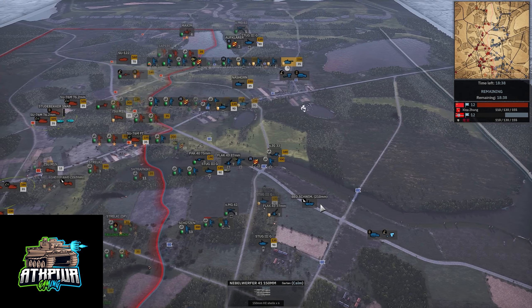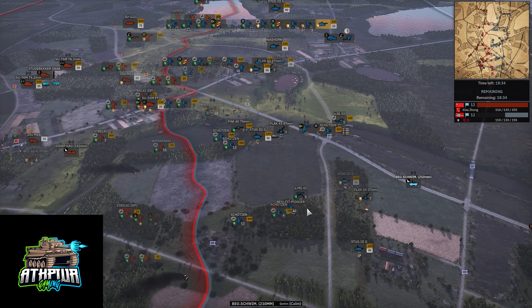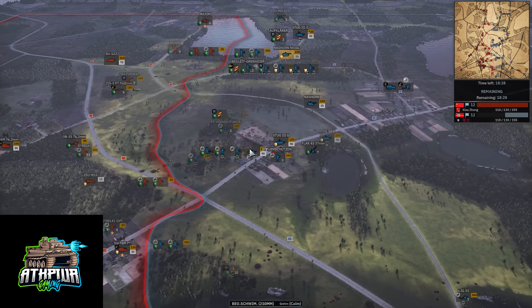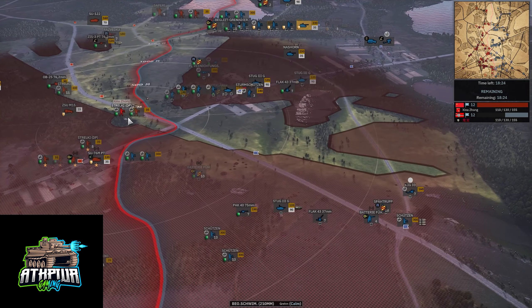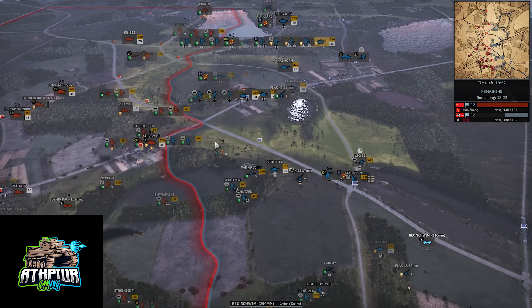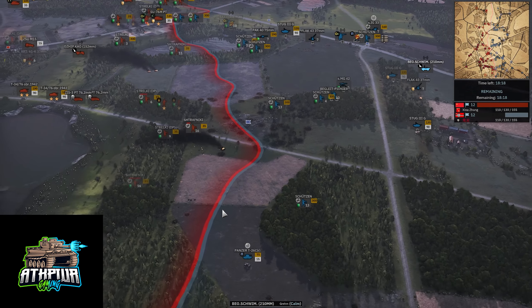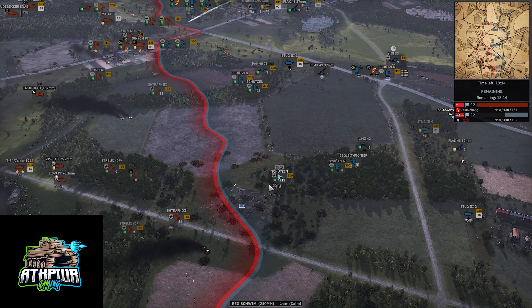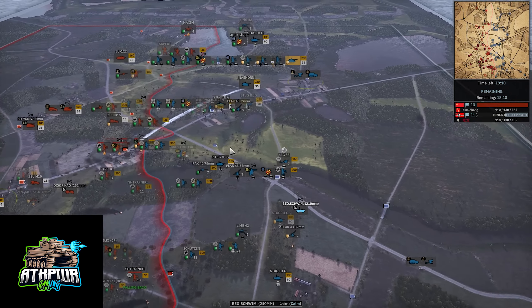Nebelwerfer going for it, but there's a second one. He's had this Schwimmwagen with two 10s and hasn't called in one off-map. Not sure what the point of this was. I'm kind of surprised because Ghost Dragon is a good player — this has been somewhat sloppy, honestly. That's not to say Xena's not a good player — it's just been kind of sloppy play. A lot of units sitting around, missing opportunities, unsupported attacks, not moving stuff after he fires.